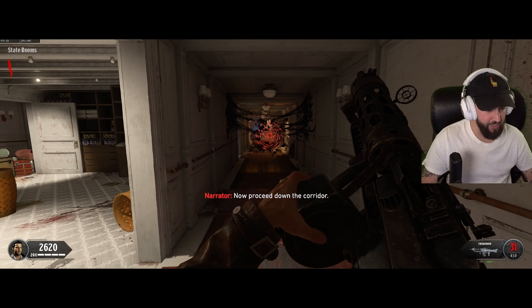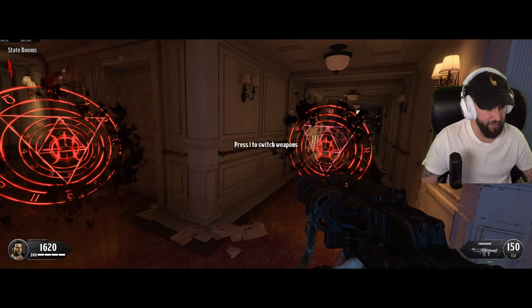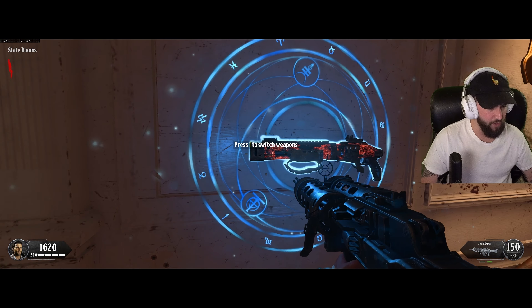Right here in the tutorial you can get the Zwiehander and a shield piece in this room. This room is locked — there's no way to open it unless you melee it one time.